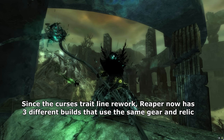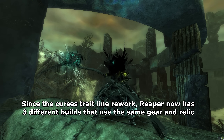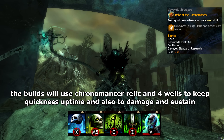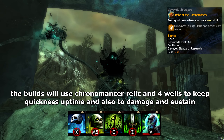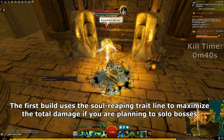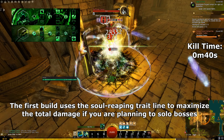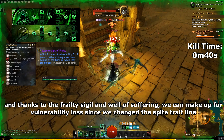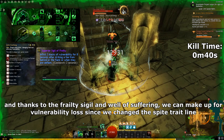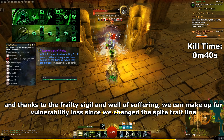Since the Curses trait line rework, Reaper has 3 different builds that use the same gear and relic. The builds will use Chronomancer Relic and 4 Wields to keep quickness uptime and also to damage and sustain. The first build uses the Soul Reaping trait line to maximize total damage if you are planning to solo bosses, and thanks to Varity Sigil and Will of Suffering, we can make up for the vulnerability loss since we changed the Spite trait line.